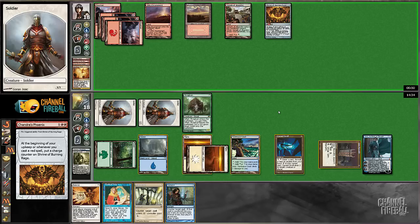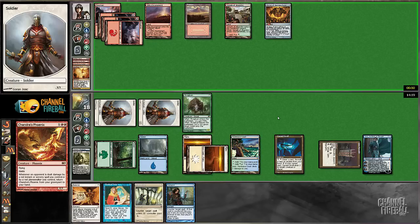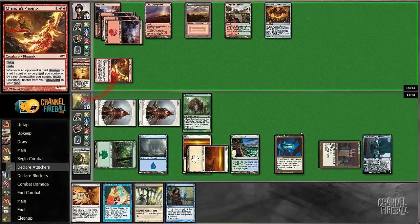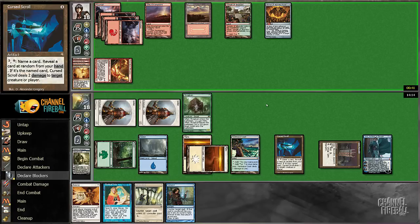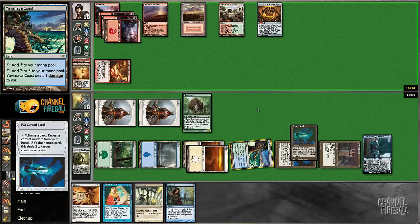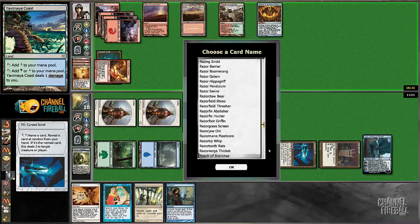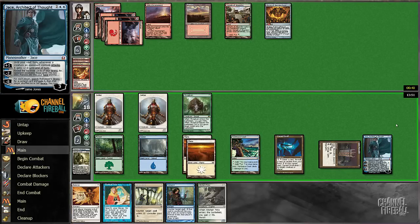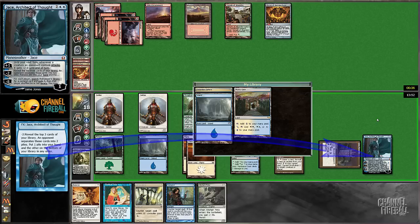Chandra's Phoenix. I don't want that to resolve, but I guess all I can do is try and shoot it with the Curse Scroll. Which isn't terrible. He's got one card in his hand — yeah, I think this is worth it. I've gotten pretty lucky with the Curse Scroll, I won't deny that. There you are, Detention Sphere. Hopefully that's good enough to win the game.